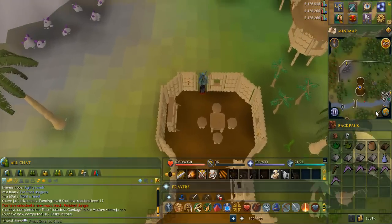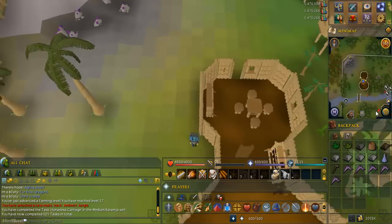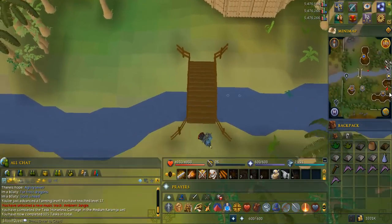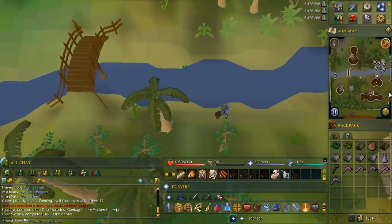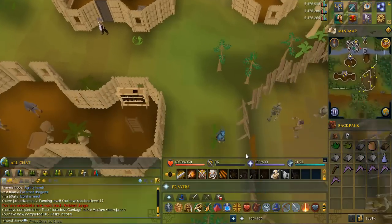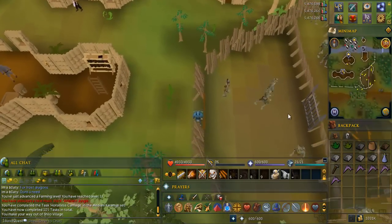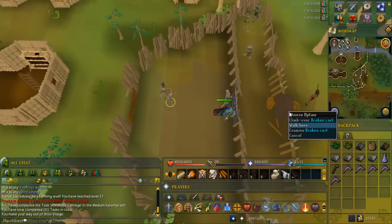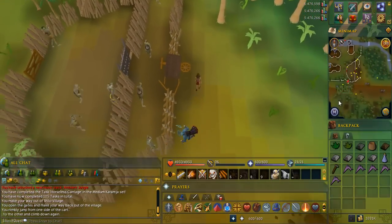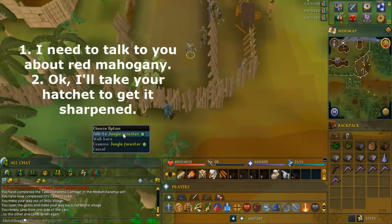Exit the village, go south, talk to the jungle forester, and select the options written on screen.